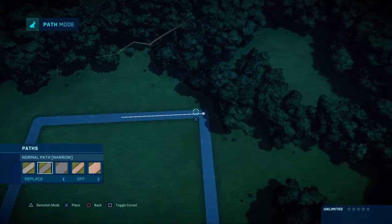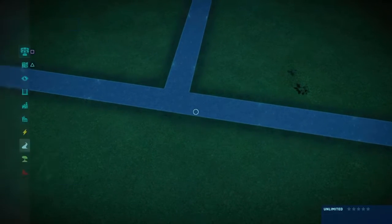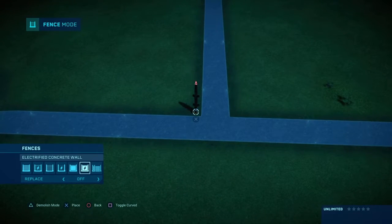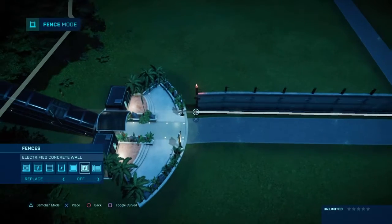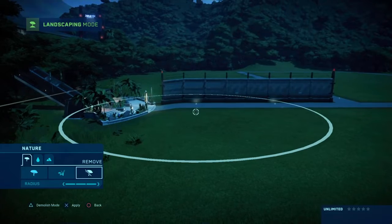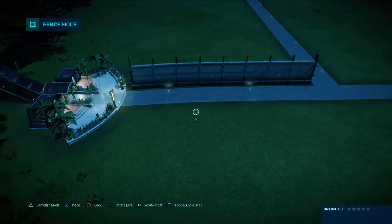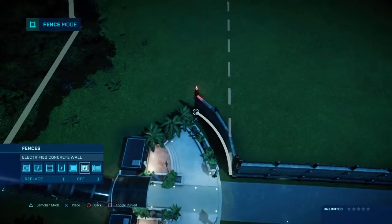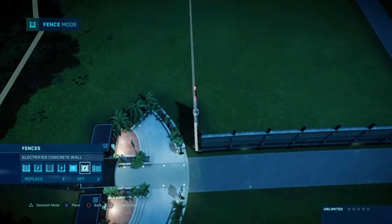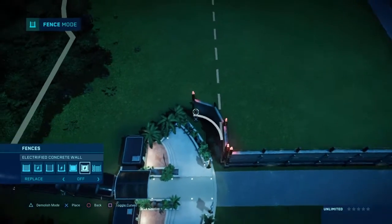Right here I'm just making a box, and what I'm going to do first is get some electrified concrete fences. I'm just going to bring it down to where everything is, smooth it out, and then take it and curve it. I'm going to have it go out a little bit right there.